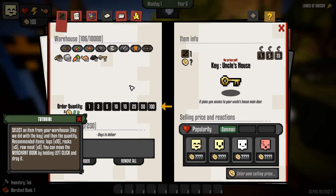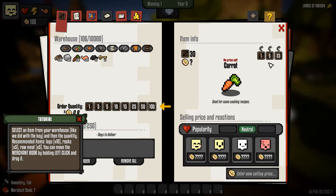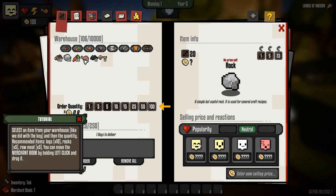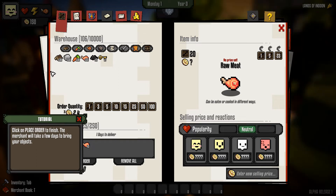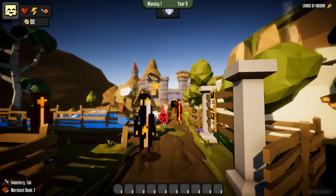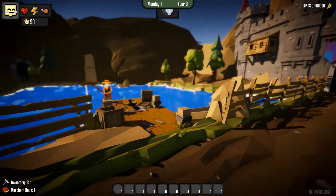Select an item from your warehouse like we did with the key, and then set the quantity for recommended items. Should we buy five carrots? Buy five carrots please. I need ten logs. Rocks - I need five rocks. Rum-eat - I need five. Click on place order. I would if this wasn't in my way. Place order - merchant will come in one day. Why is there fish hovering up there? Oh there's an alpaca or something hanging around. Oh, I can actually fish - I assume that's what that's telling me.